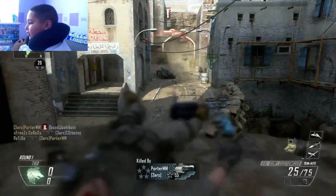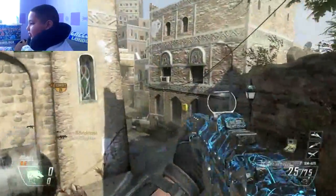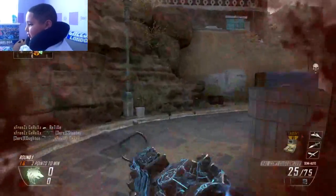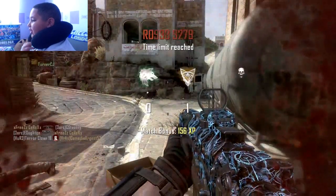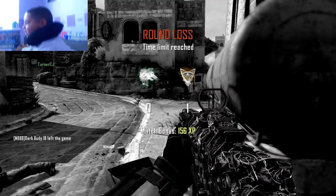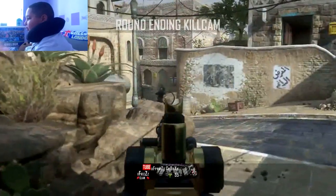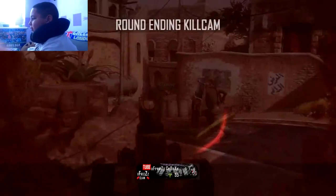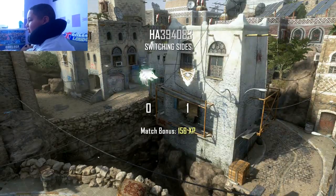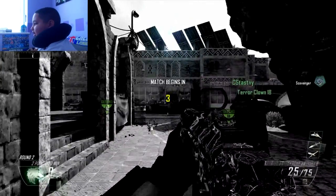Today we're doing the Best Class Setup for the FAL OSW. The FAL is a single-shot weapon and it does a lot of damage. The best class setup I think at the moment is usually, depending on what you do, a red dot sight, a foregrip, and select fire. Select fire is useful because it's a single-shot weapon — when you have full auto mode you shoot faster and do more damage output, so it should be really good.